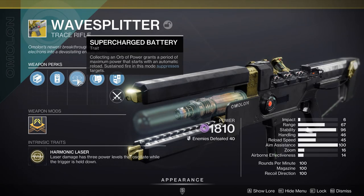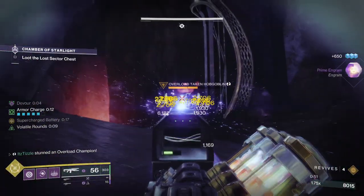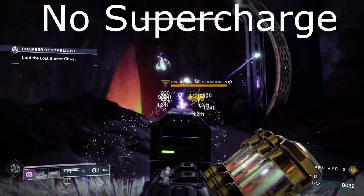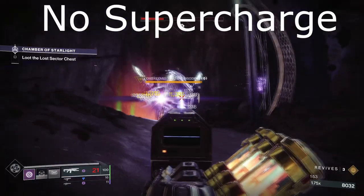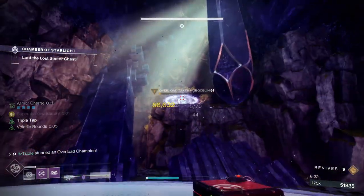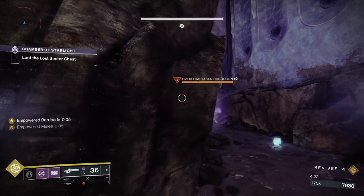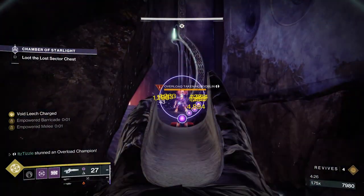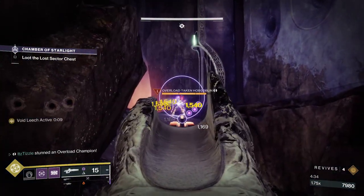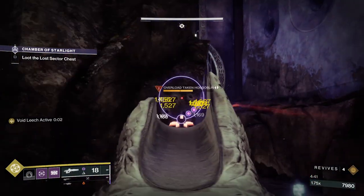Speaking of Exotic Void Trace Rifles, the Wave Splitter is also capable of stunning Overload Champions when it has the Supercharged Battery perk going. Simply collect an orb and the beam will apply suppression to a target. With Void being a seasonal surge and the artifact perk Volatile Flow applying Volatile Rounds on Orb Pickup, this weapon has never been stronger. As long as you have that perk going, it will continuously apply suppression, preventing the Overload from gaining its health back. Next we have the Collective Obligation Pulse Rifle from the Vow of the Disciple raid. It can leech Volatile Rounds, weaken, and suppression from enemies affected by those debuffs, then spread those debuffs to other enemies. If you or a teammate has a way of suppressing an enemy — say with Shield Bash on Titan or a Suppression Grenade — you can shoot that suppression round at an Overload and stun it.